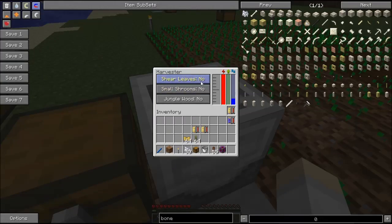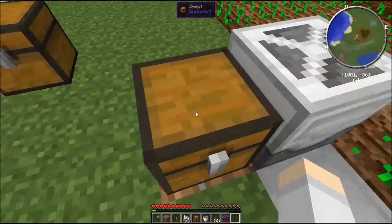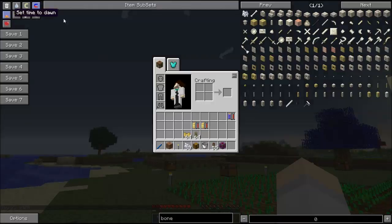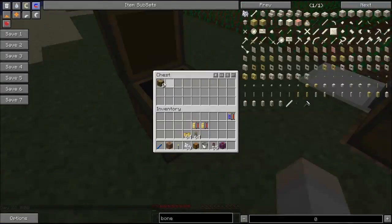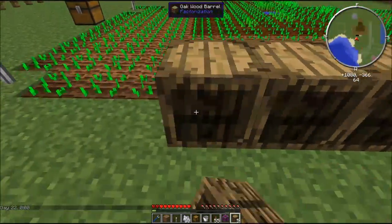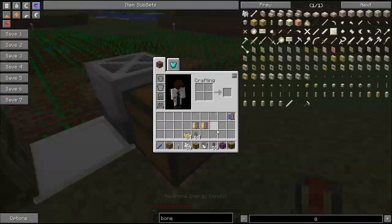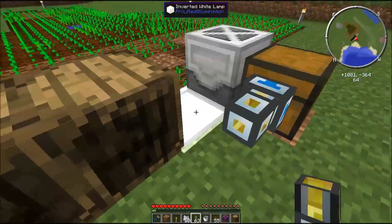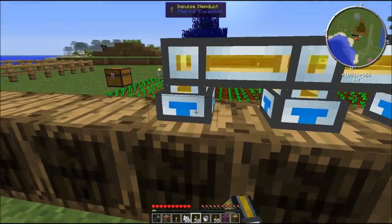The Harvester can do a couple of cool additional things which we'll get into later. Now the farm is planted out. To automate this fully it's very simple — let's get some barrels to store our stuff in and put them along here. We'll use item ducts to pull the harvested items into these barrels.